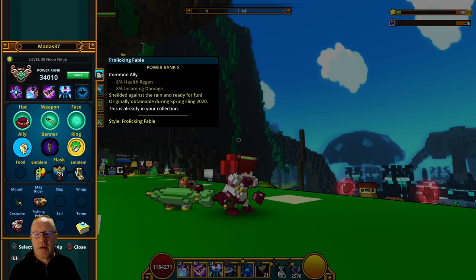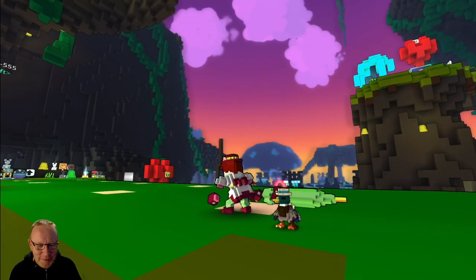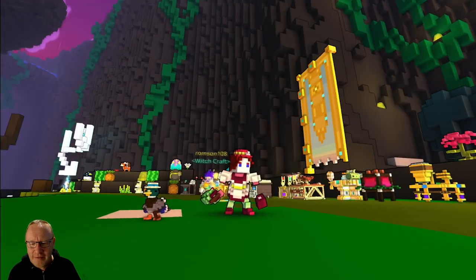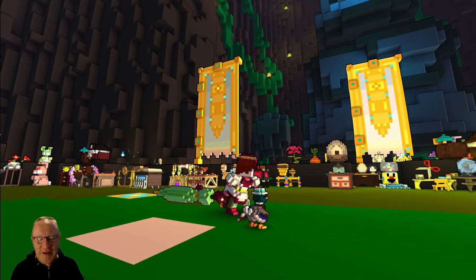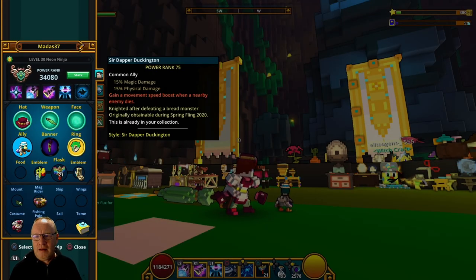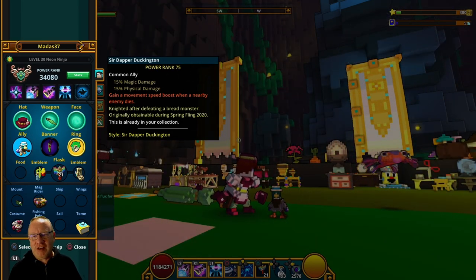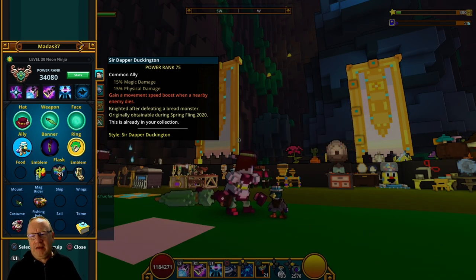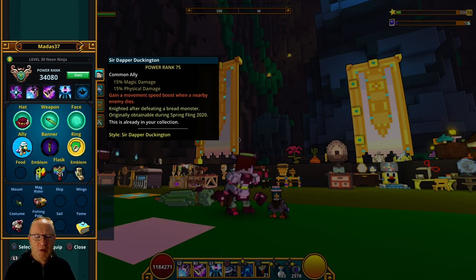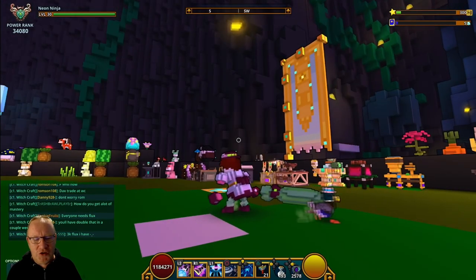It's plus 8% to health regen, minus 8% incoming damage, which isn't very good, but you can always use this one as a skin. Let's take a look at the other alloy - this is the Sir Dapper Duckington. What a name! That is so cute. It gives 15% of magic damage and 15% of physical damage, and you gain movement speed when an enemy dies. It's not the best alloy in the world but it's a really nice skin. I do like this one more than the other one - it's just so unusual.